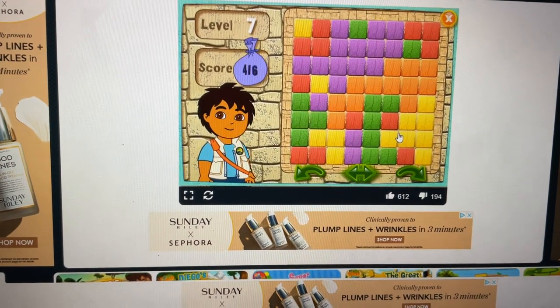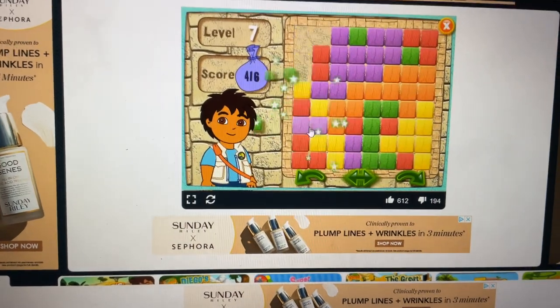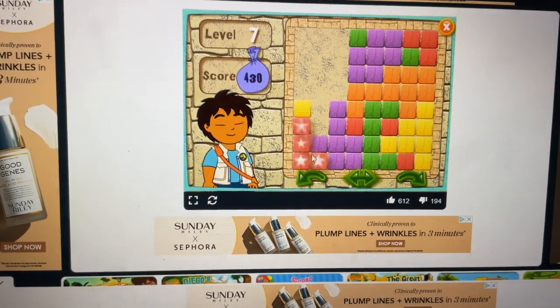Here's your puzzle. Ready, set, go! Green, red, purple, yellow, orange, red.